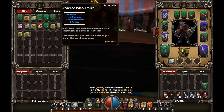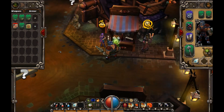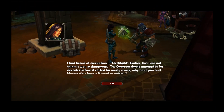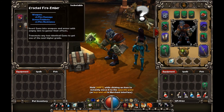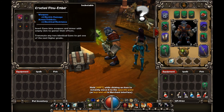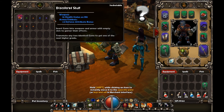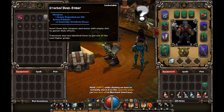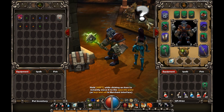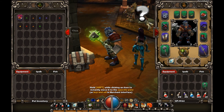Let me check this gem chick real quick. Cracked pure ember, cracked core ember - bye bye. Pure ember and core ember. See, like this discolored skull will give me even more health stolen on hit, right? So if I put that in there...